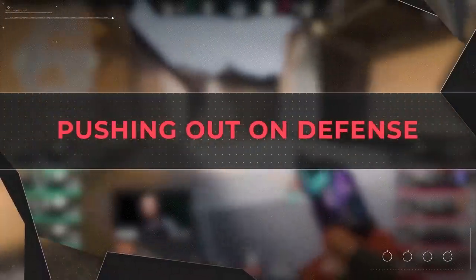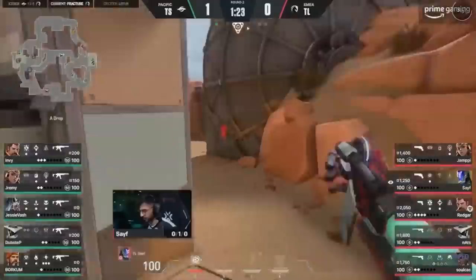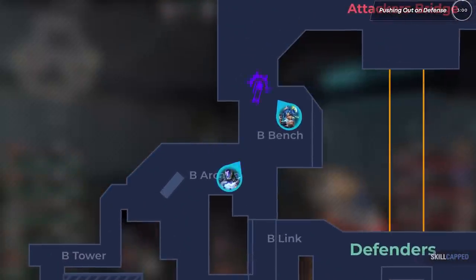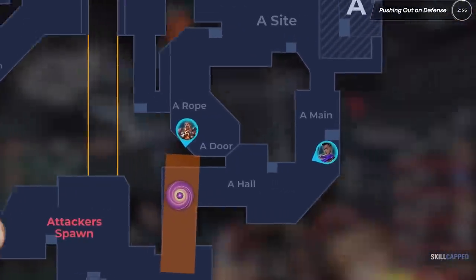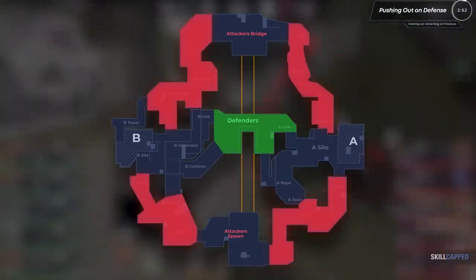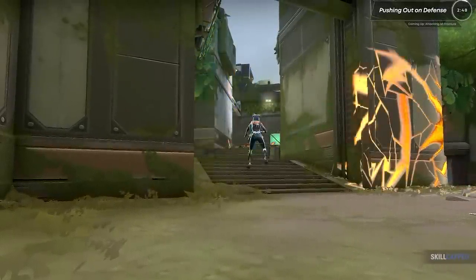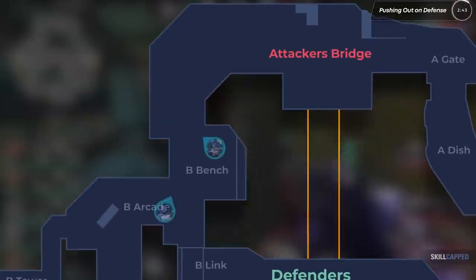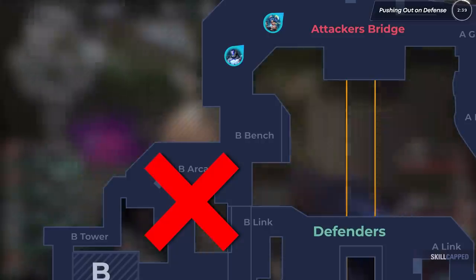The most important concept when it comes to understanding this map is that on defense, you need to be proactive. Stop thinking you're just going to hold an angle and start making a plan. You could push Arcade, clear out Dish, get aggressive early on B main, or fight for A main. All of these ideas are great. The map is set up that defenders spawn in the middle and the attackers can come from four different areas. If the defense isn't being proactive, you're allowing the attackers to do whatever they want and have generally smooth executes. But if you're flashing out and taking map control somewhere, you're now eliminating one of the possible choke points that attackers can play from.